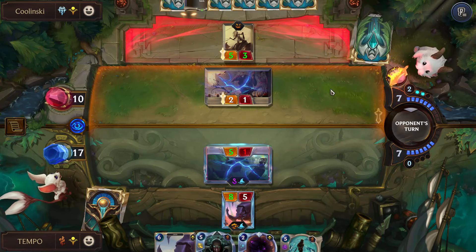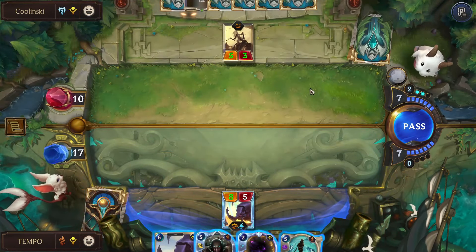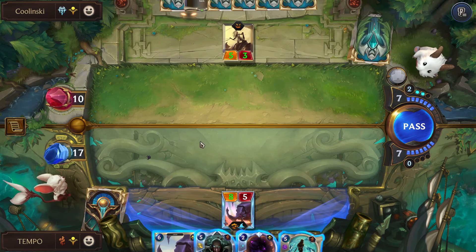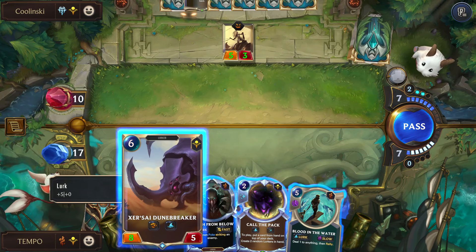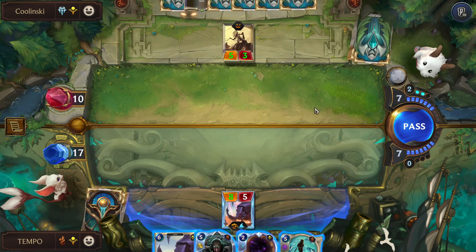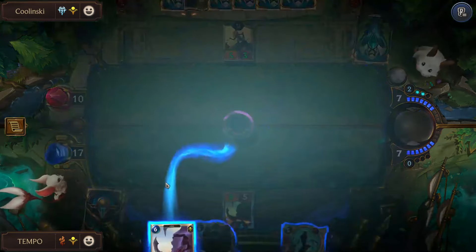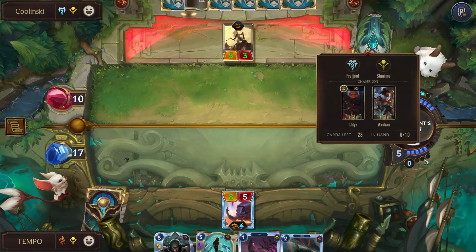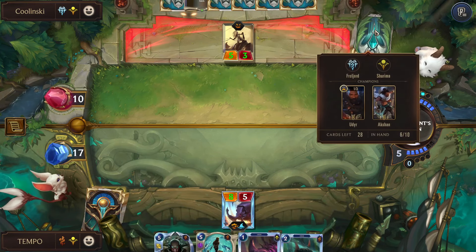We could do Dunebreaker open with both and then do a Blood in the Water play — we'd go into eight floating one, that's only nine mana, so we can't do Death From Below and Blood in the Water next turn, which is a bit sad. I don't really have much else I can do. I'm going to play Dunebreaker, call the pack, then pass — I don't mind them burning mana here. I still want to be on Death From Below just in case they play Udyr.